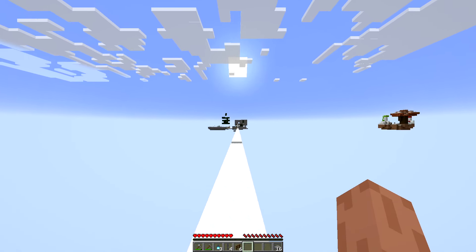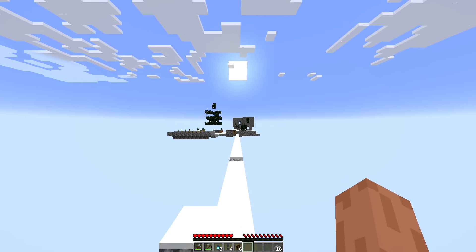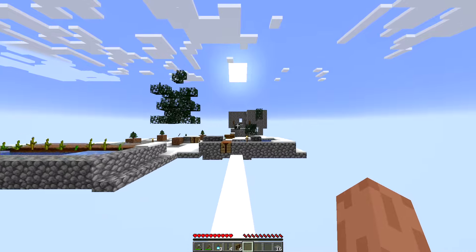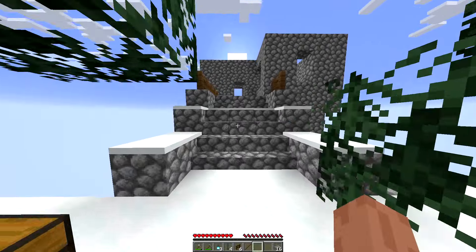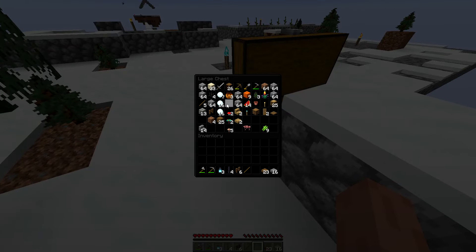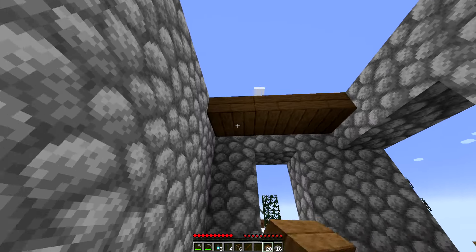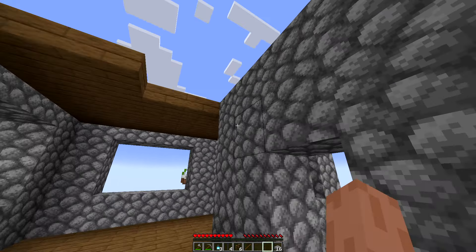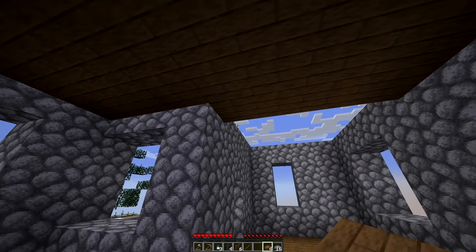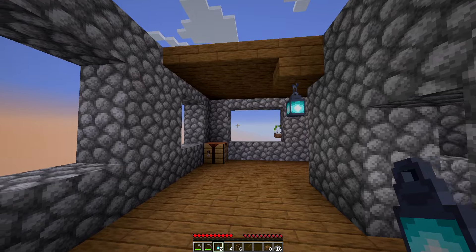That house over there, from this side, looks incredibly ugly — I'm not going to lie. It looks really bad. We need to think about the layout a bit more, if I'm being honest. Do we want two blocks? This side over here looks alright, but this other side over here has more potential.